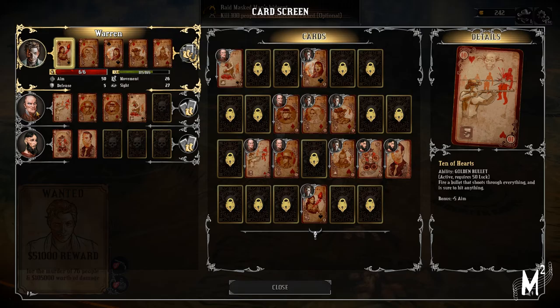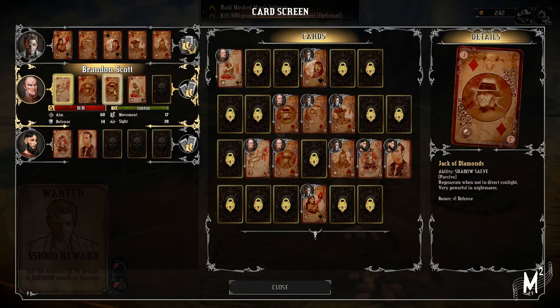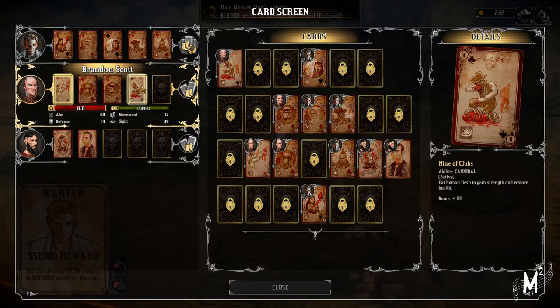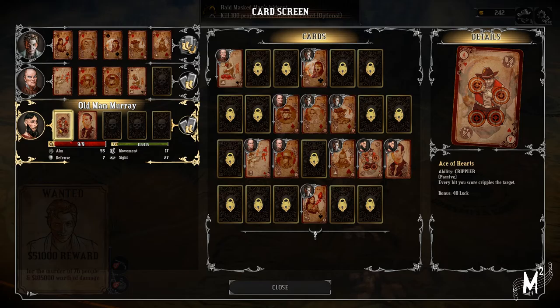With Brandon: Golden Bullet — pretty useful just to get a solid shot. Shadow Kill, fairly solid. Shadow Solve, regenerate — we're not in a powerful position so this is kind of so-so. This one could go to Warren as well, but I'm not going to worry about it too much. And then Cannonball as well. So Brandon's got a bunch of survivability — maybe I can stick him out in the middle so he can take a shot.